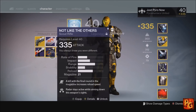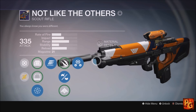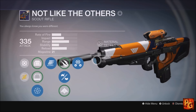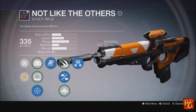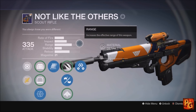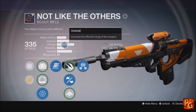Moving on to medium impact medium rate of fire, represented here by the Not Like the Others. This is without a doubt the most balanced scout rifle archetype in the game. It offers the most customization — you can play it as long range, medium range, or close range. You want to keep range and stability relatively even. Stability isn't as critical here because it doesn't shoot fast enough for it to matter much, unless you have a Full Auto roll.